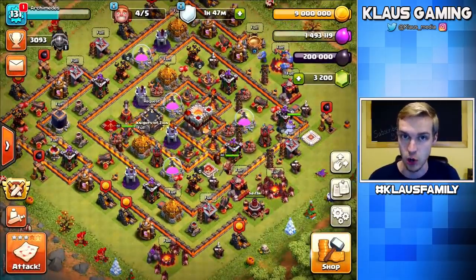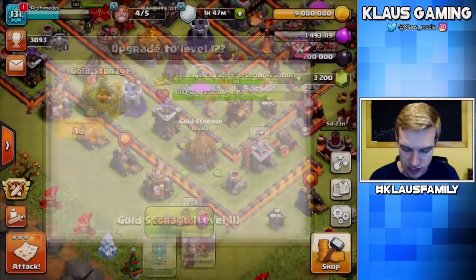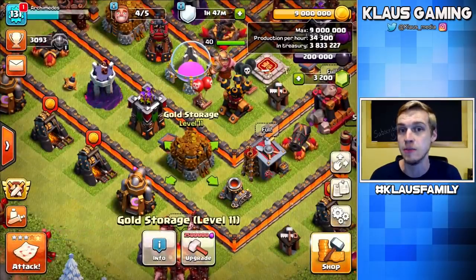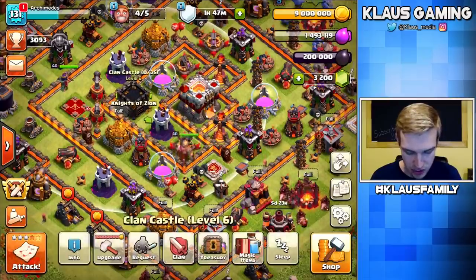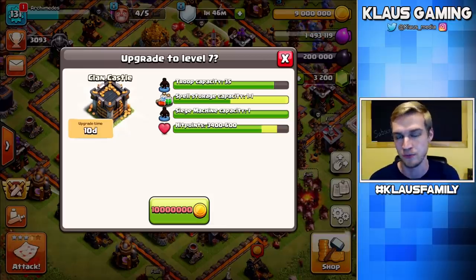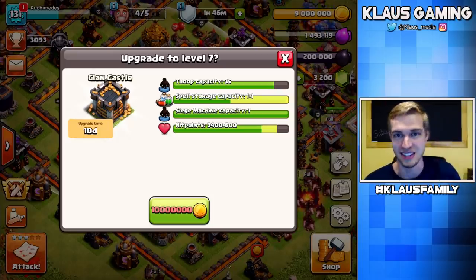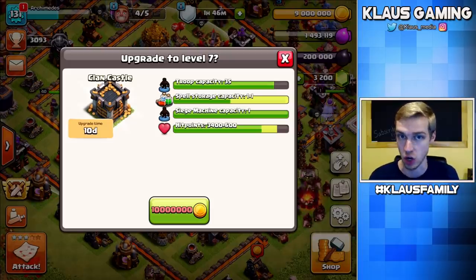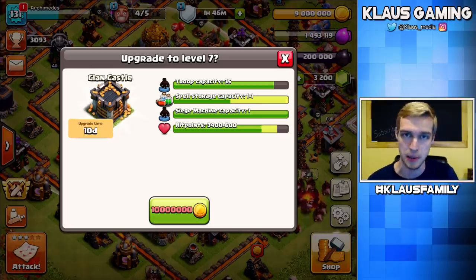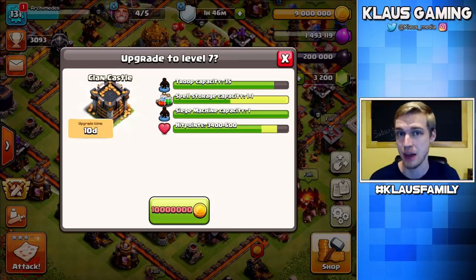Before getting into gold and Dark Elixir, let's talk major Elixir upgrades. The gold storage upgrade is 2.5 million Elixir each — there are 4 of them, so 10 million total. It increases storage by 250,000, bringing total gold storage to 10 million, which is what we need to upgrade the Clan Castle. The major change with the Clan Castle upgrade is that you can then hold a second spell capacity, so you can bring raid spells, heals, or jumps. It is absolutely incredible.